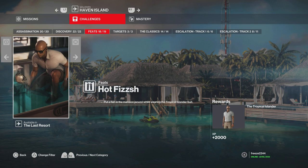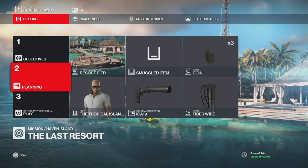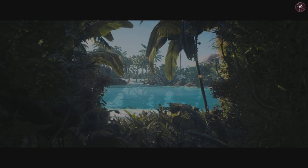This is the default suit you get in Haven Island — you actually have to own Haven Island if you want to use this suit and be able to unlock it. I'm going to show you a default loadout guide for this, but you don't need any equipment as it's not really going to help you anyway.